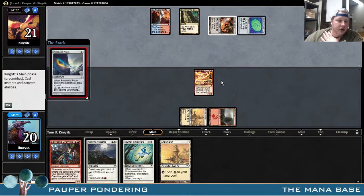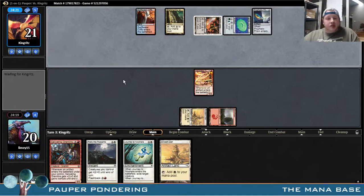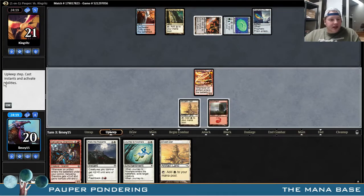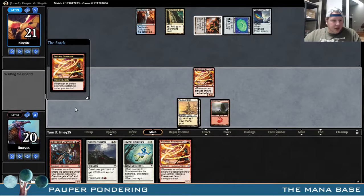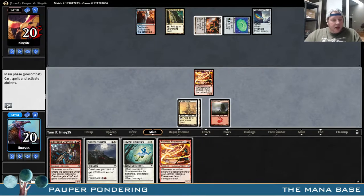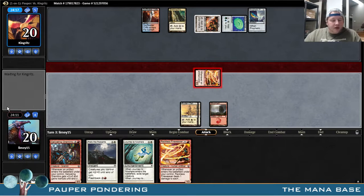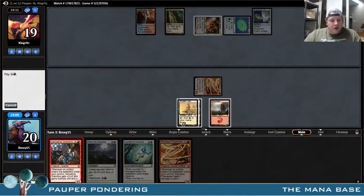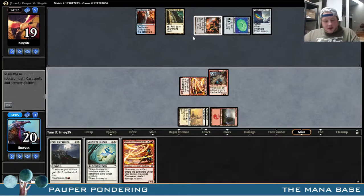So it is Tron. I figured it was Tron. Depending on what he has here, another Reckless Fireweaver — I think I just want to get the Salivating Gremlins into play. If we're going to win this game, that's how it's going to be: hopefully getting in a big hit with Salivating Gremlins. It does not get countered, which is nice.